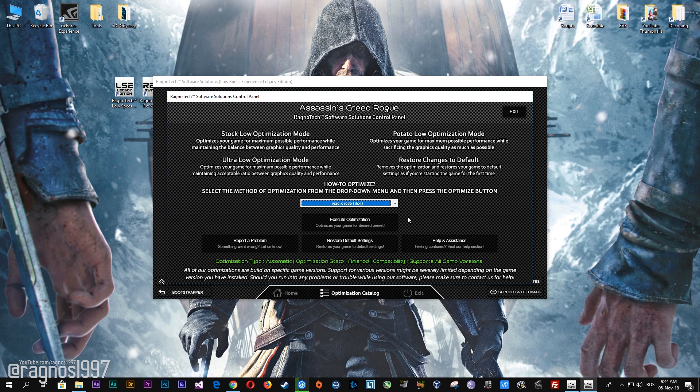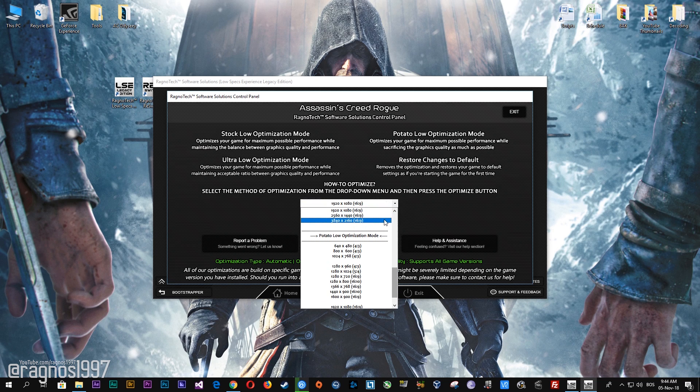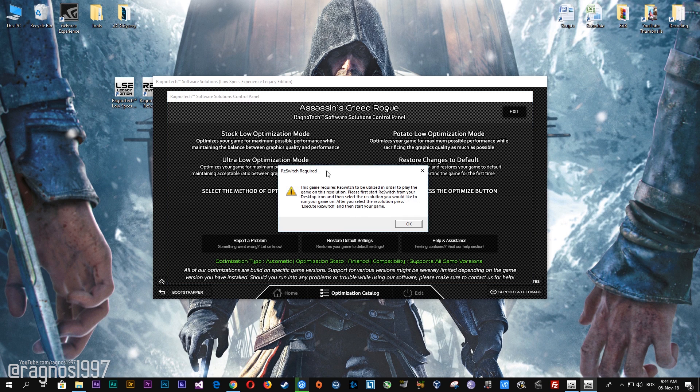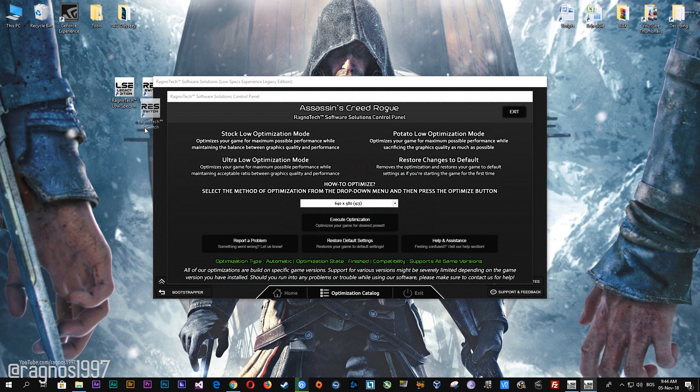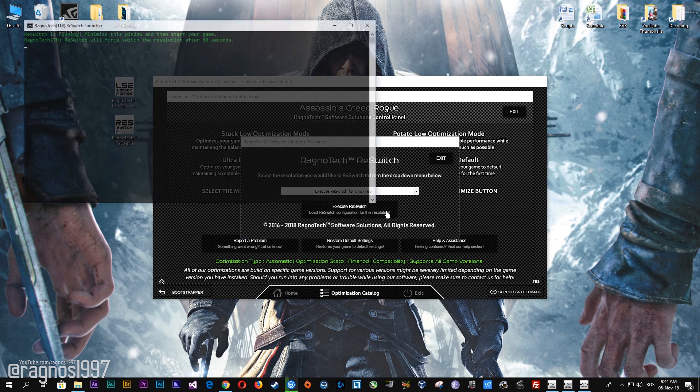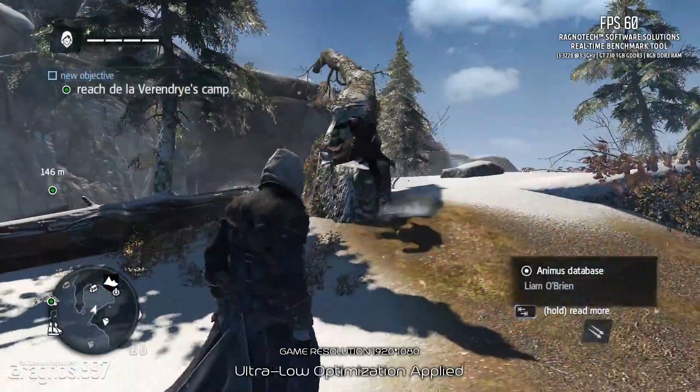Feel free to experiment with the resolutions and optimization methods to find what suits your system the best. Please note that the resolution 640x480 will require a rest switch in order to work properly. To do so, simply start your rest switch from your desktop, then select 640x480, press execute rest switch, and then start your game. The resolution will change after 60 seconds in-game.